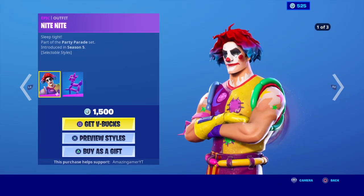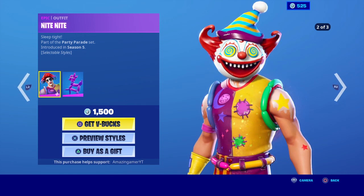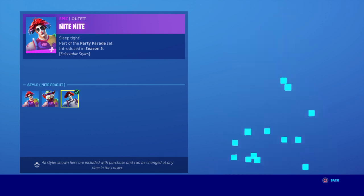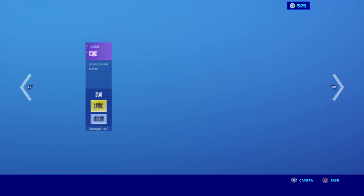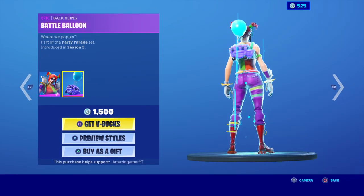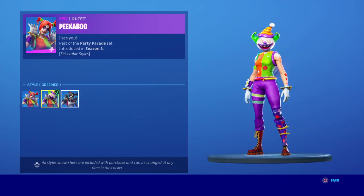Also, the Clowns are back in the item shop — this is a very big item shop! Night Knight is back with the bubbling balloon armor, with three preview styles. Pipsqueak is back. Peekaboo is back with the battle balloon and the three edit styles. So much stuff to cover.